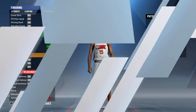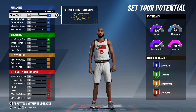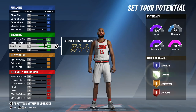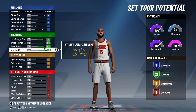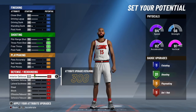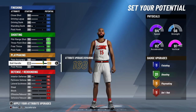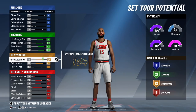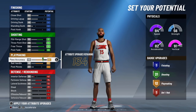The dribble animations I'll show you later will give you that boost of speed you need. When creating this build you have 433 attribute upgrades remaining. The first thing you want to do is go to shooting and max that out - because your pie is shooting and finishing, you need to max that out to get the most shooting badges possible. Then give interior defense a 41 - do not go above that - max out perimeter defense, max out lateral quickness, and max out steal.